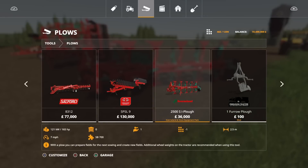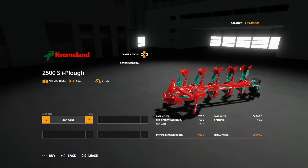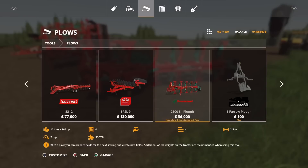You'll find this under plows — the 2500S iPlow, £36,000 to buy, 2.5 metre plow, requires 165 horsepower to pull. You can have it standard as a plow, or you can add the Paco Mat for £8,000 on top, taking it up to £44,000. There are no other options available. A lot of the stuff in this pack doesn't have many options — some you've got the option to switch between Vicon and Kverneland branding, but we'll get into those later on.